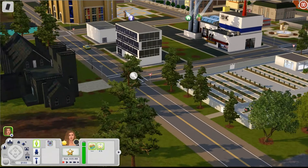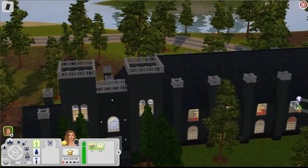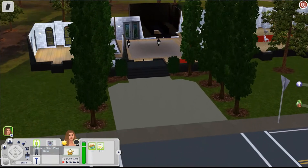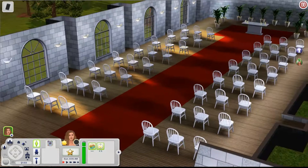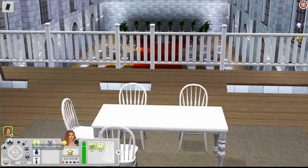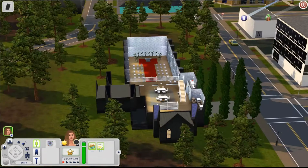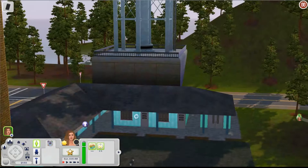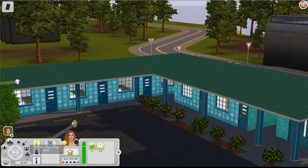Over here we have another chapel — it's called Eternal Hope Church. This is the largest one in town, very fancy and very beautiful. Look at all the chairs — this is a big church. Upstairs we have another little hangout area with a little kitchen. It's really beautiful; I really like that.